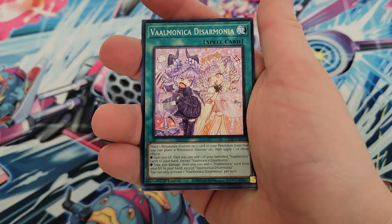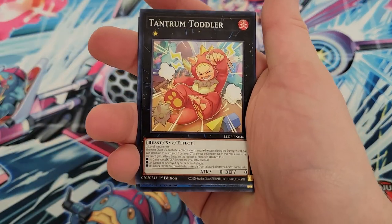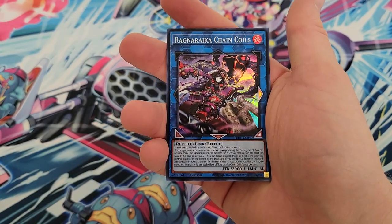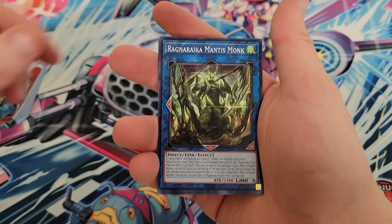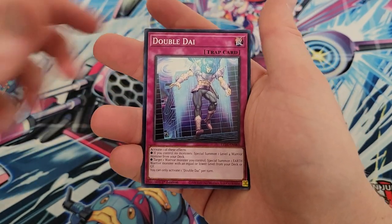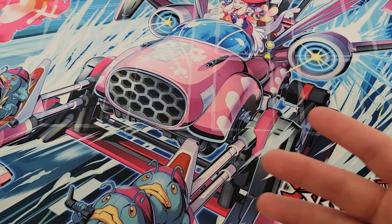Lightsworn, Valmonica, Tantrum Toddler. We just skipped right to Ragnarika Chain Coils as a super rare. We got Ragnarika Mantis Monk, Ragnarika Armored Lizard, Double Die, and Ancient Gear Duel.